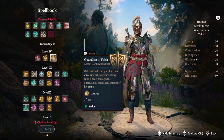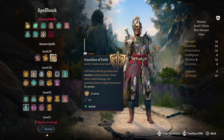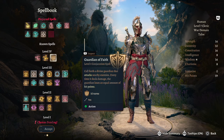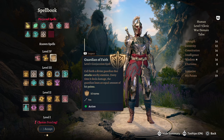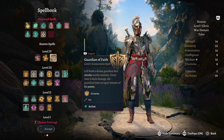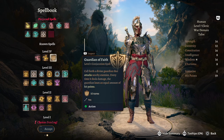At cleric level 7 we have level 4 spell slots. We're going to take Guardian of Faith — call forth a divine guardian that attacks nearby enemies. This is really good because placed next to you it creates a strong choke point. It lasts 10 turns, but every time it deals damage it loses an equal amount of health — so if it has 60 HP and deals 20 damage, it drops to 40.